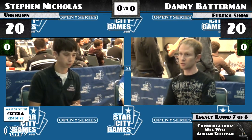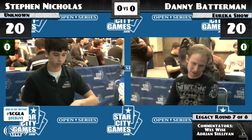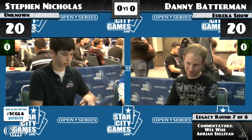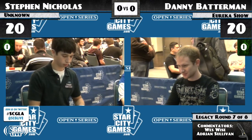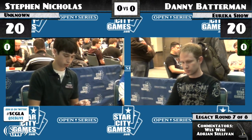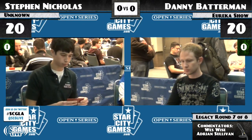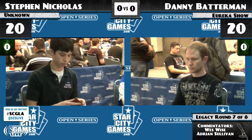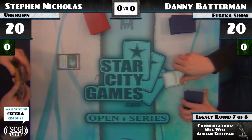In many ways, this is kind of the descendant of Cawblade. No Caw — the Squadron Hawk's a little bit too weak for Legacy. But the Stoneforge Mystic by itself is pretty good, and Snapcaster Mage makes for a nice two-drop as well. A lot of times this deck also runs Vendilion Clique, but there are no Vendilion Cliques in Steven Nicholas's deck — kind of reminiscent of the champion last week, who also ran zero Vendilion Cliques.